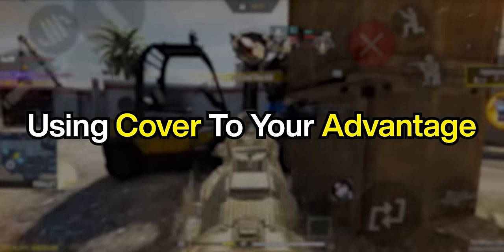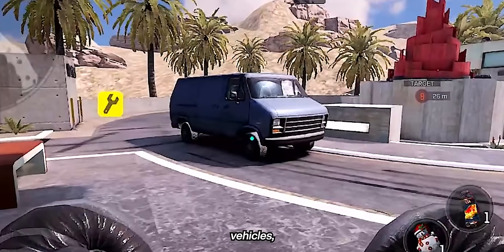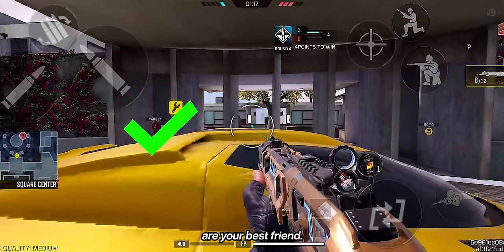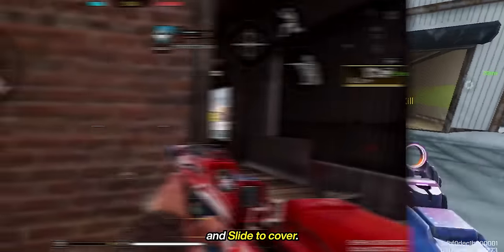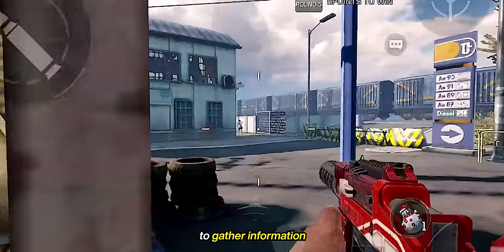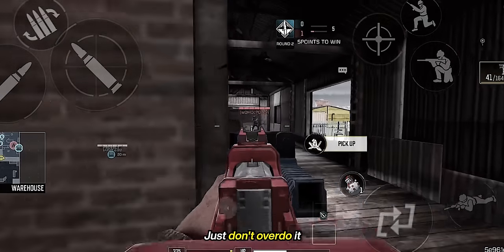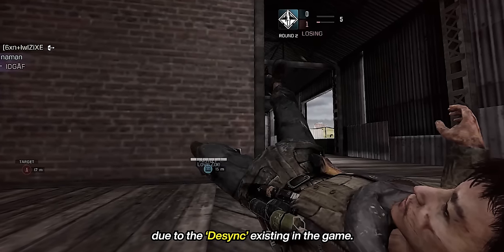But how exactly can you use cover to your advantage? Cover such as rocks, walls, vehicles, or any other objects you can hide behind are your best friend. One of the best things you can do during a gunfight is jiggle peek and slide to cover. While it may be fun to mess with your enemy, it's also a great way to gather information without the risk of exposing yourself. Just don't overdo it, as you risk showing yourself out of cover due to de-sync in the game.